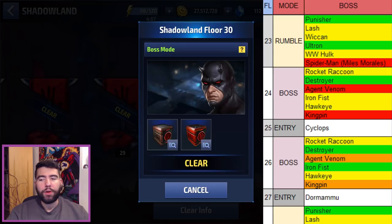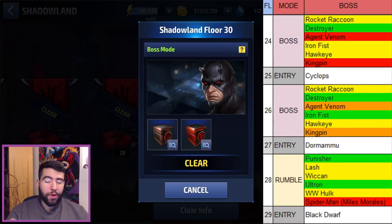Floor 23 is a rumble — Punisher and Ultron are by far the easiest; stay far away from the Spider-Man one, you know why by now. Floor 24 is another boss mode. Kingpin is harder here because he does more damage — the guns do almost 700-1,000 damage per hit — and he has physical reflect that triggers, so even a character like Sharon Rogers can accidentally kill herself. Other bosses follow the same difficulty reasoning as before.